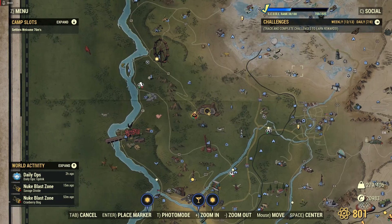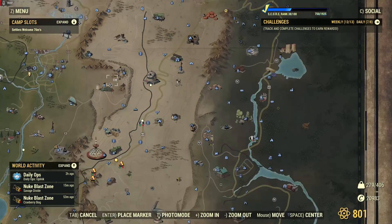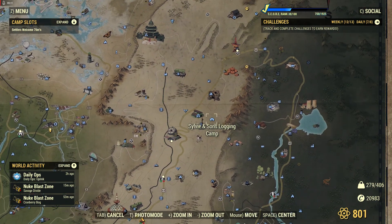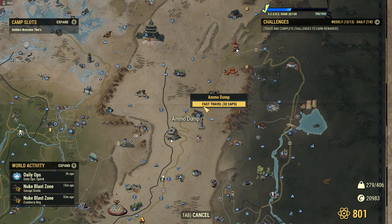Hello everyone, and welcome to another Fallout 76 video. Today we are going to be going to... Let's go to Ammo Dump across from Sons of Dane compound over here.